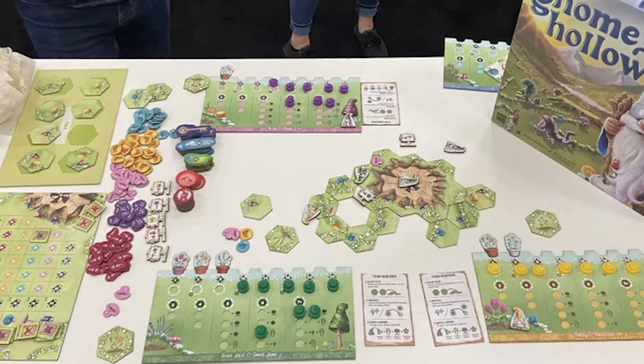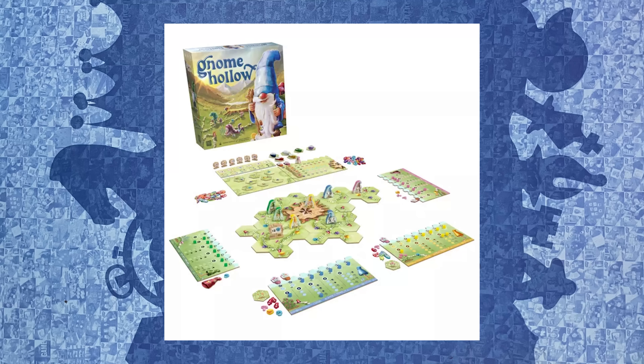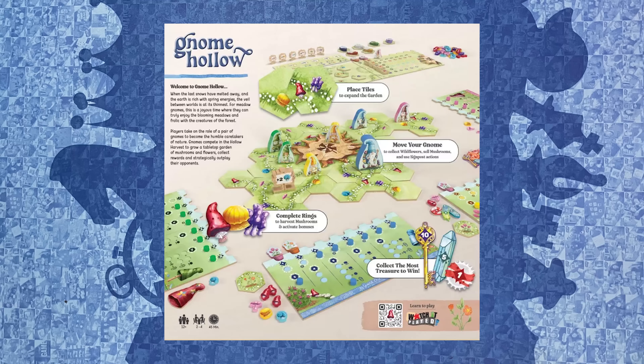The anticipated game for number six is Gnome Hollow from The Op. It's for two to four players and takes about 45 to 60 minutes. In Gnome Hollow, you're building mushroom groves — it's a set collection worker placement game. You build up the mushroom groves, harvest them, and take them to market. It sounds like a fun Euro-style strategy game, and it has a cute cover with gnomes.